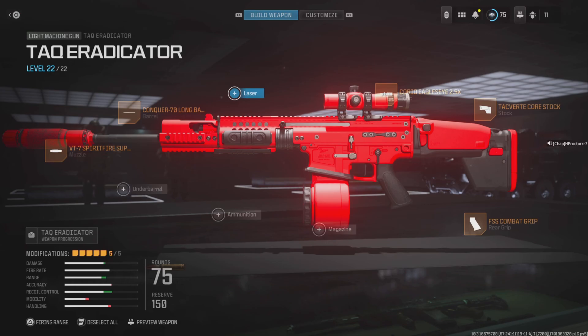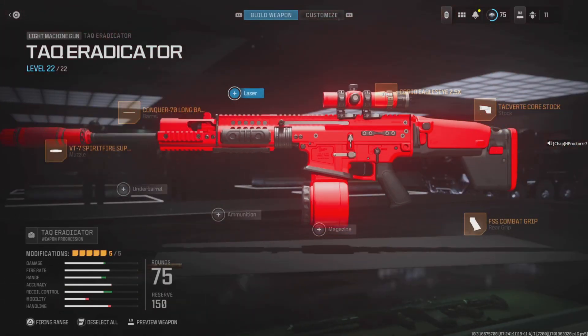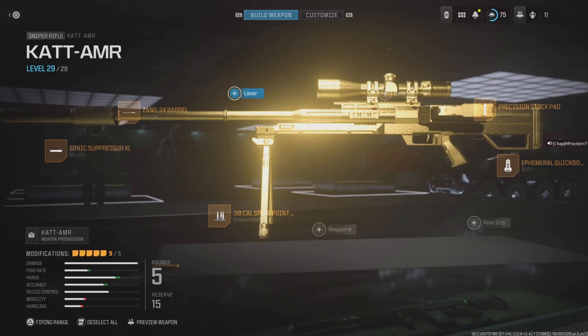A lot of people were talking about how the TAQ Eradicator was going to be the meta, but I haven't seen many people using it — give this one a go. It's good at pretty much all ranges apart from close, where you'll have your SMG. You want the VT7 Spitfire Suppressor, Conquer 70 Long Barrel, Corio Eagle's Eye 2.5 optic, TAQ Eradicator Core Stock, and the FSS Combat Grip. It comes with a 75 round mag by default so there's no real need to add a 150 round drum mag. It just slaps.